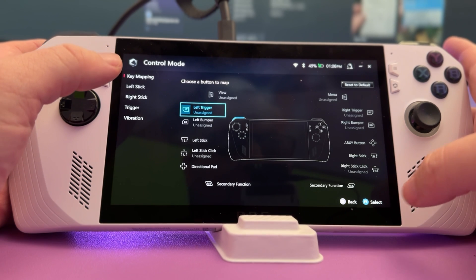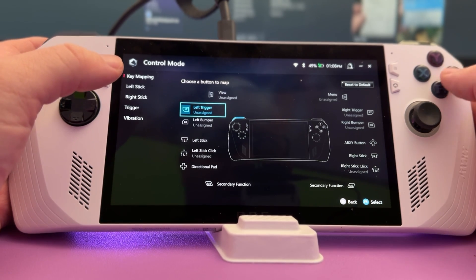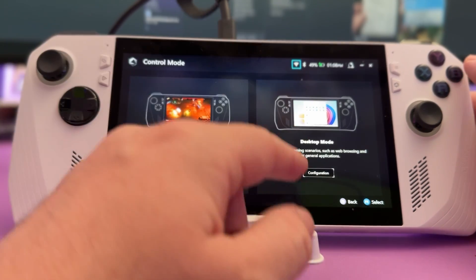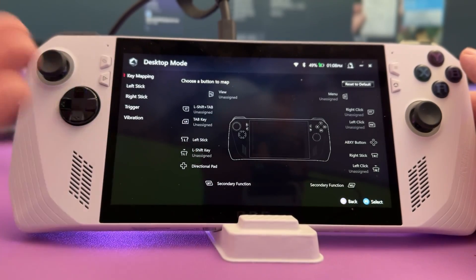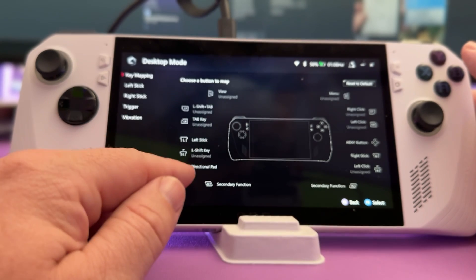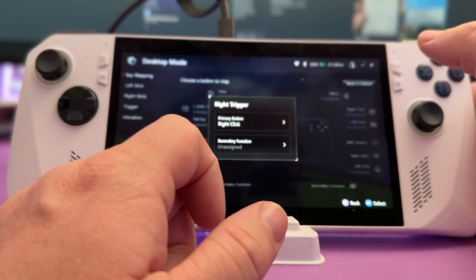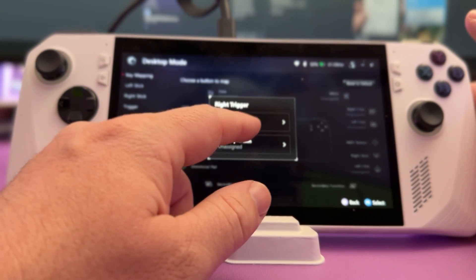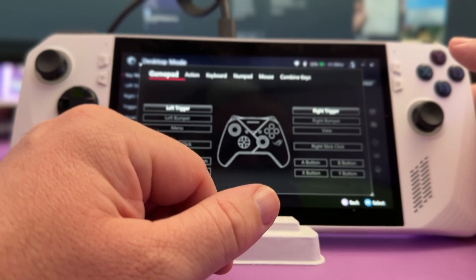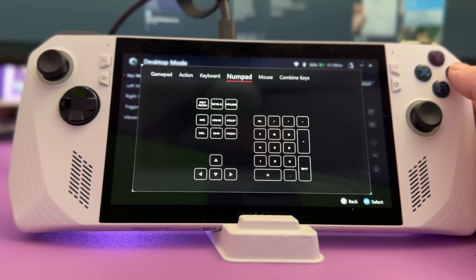In Desktop Mode you can also go into Configuration and customize buttons differently. For instance, if you want the right stick to do something specific, click on it and assign it a keyboard function, numpad input, or whatever you need.